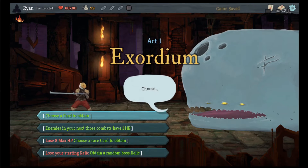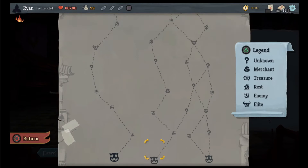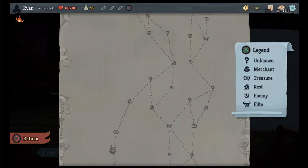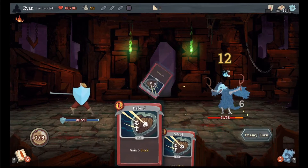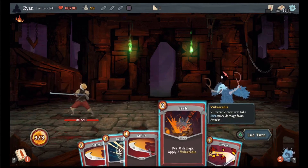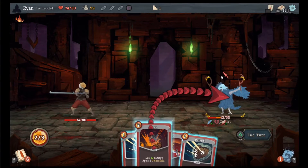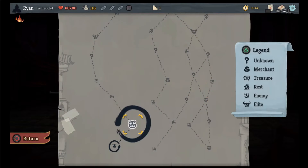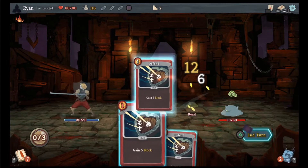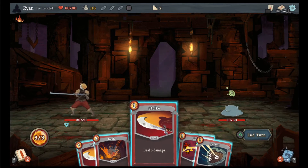Okay, one more run with Iron Clad and we'll get a couple more cards. Choose a card to obtain — cleave, eight damage to all enemies. He's all the way over here — four enemies and an elite before we even get to him. As long as the question mark's not an enemy we'll attempt this. Strike, strike, defend. I'm gonna bash you and then cleave you because it does more damage than a strike. There we go. Yeah, feel no pain. We're vulnerable. We did 20 damage anyway so it doesn't matter.